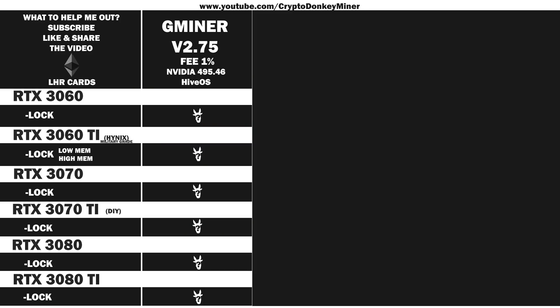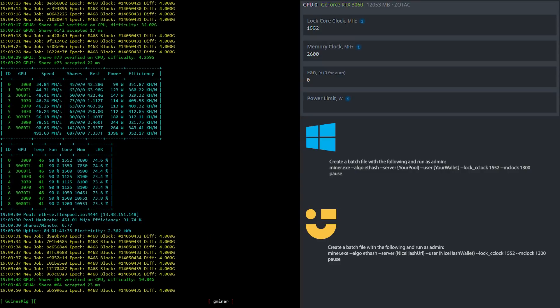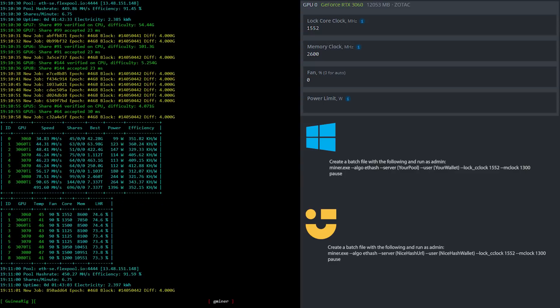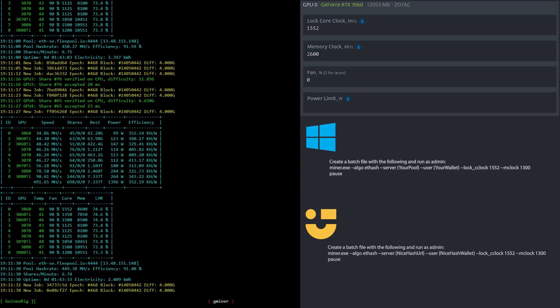It is time to have a look at the clock settings for the RTX 3060 LHR version 2. I locked the core clock to 1552 and the memory clock to 2600 in HiveOS. If you're using Windows or NiceHash via Windows, then create a batch file based upon what you see here.